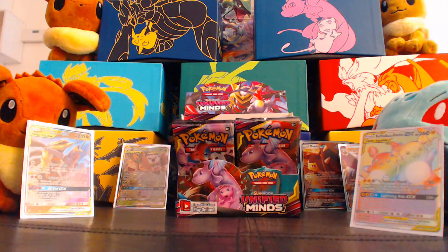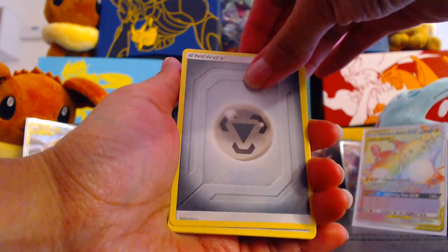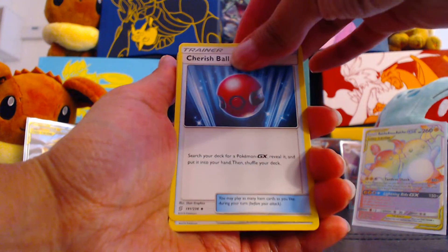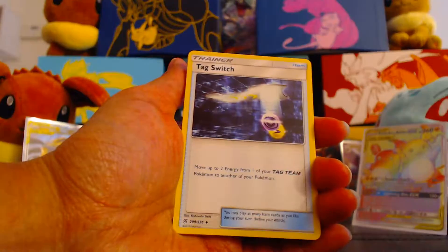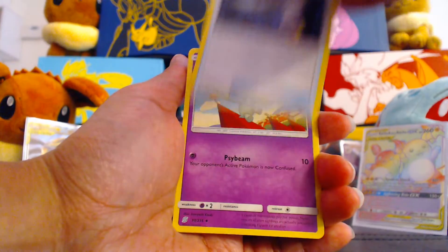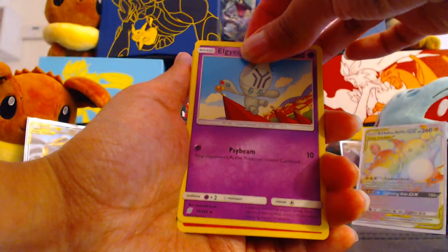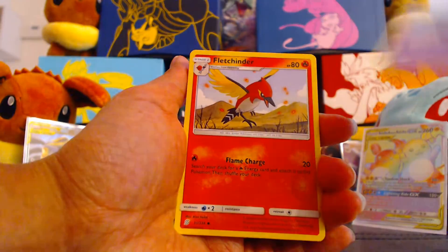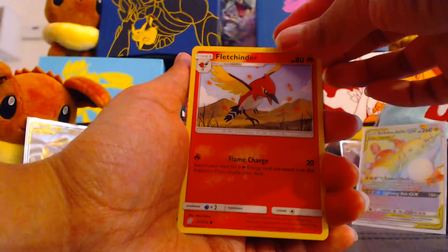We've got Steel Energy. Another Cherish Ball — so awesome. Tag Switch — move 2 Energy from one of your Tag Team Pokémon to another of your Pokémon. That is an awesome card. The only thing I want left out of this box is a Mewtwo and Mew. Specifically, I want the regular art, actually — I wanted the Rainbow Rare for the value.